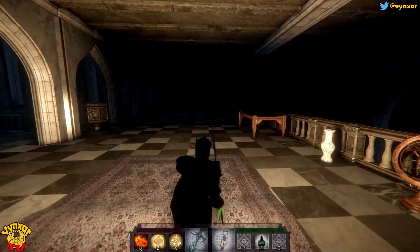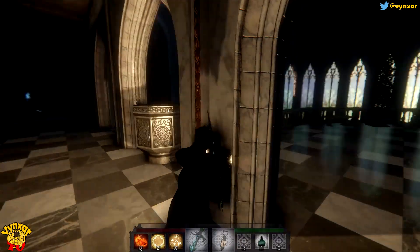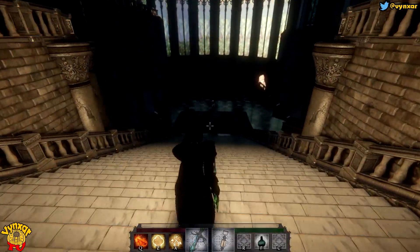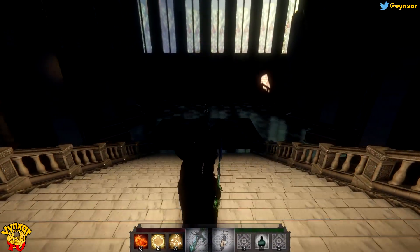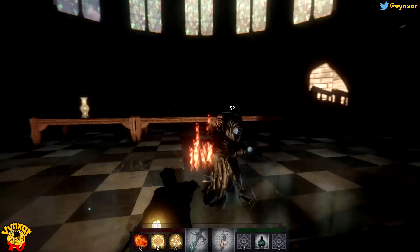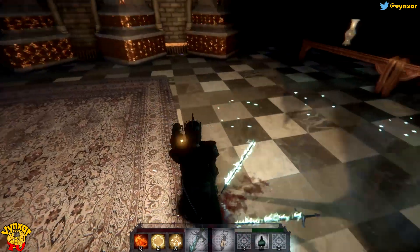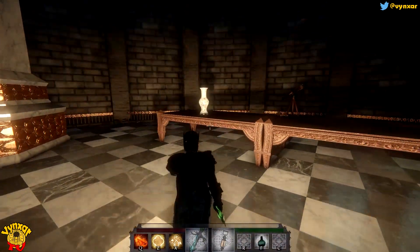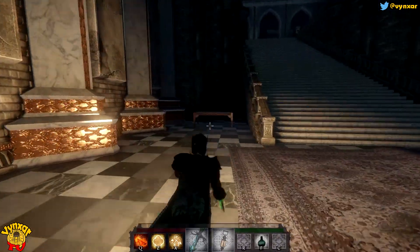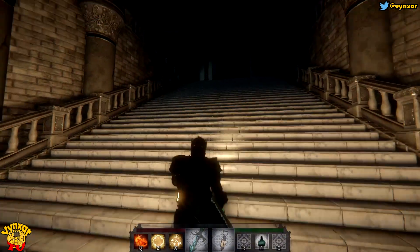We've got another one which is coming. Now we are going to go down the stairs and deal with the one just over there. These enemies are very tough — they've got plenty of life and they are handling my attacks pretty well. Do we have anything here? Not so much. But it was a very nice setup — I could definitely see a boss down these stairs.